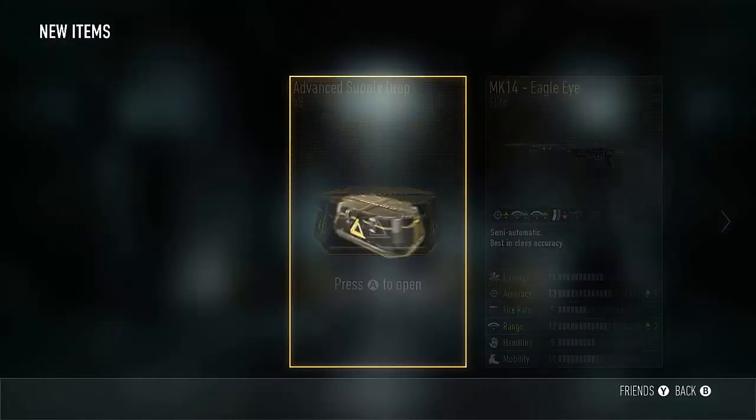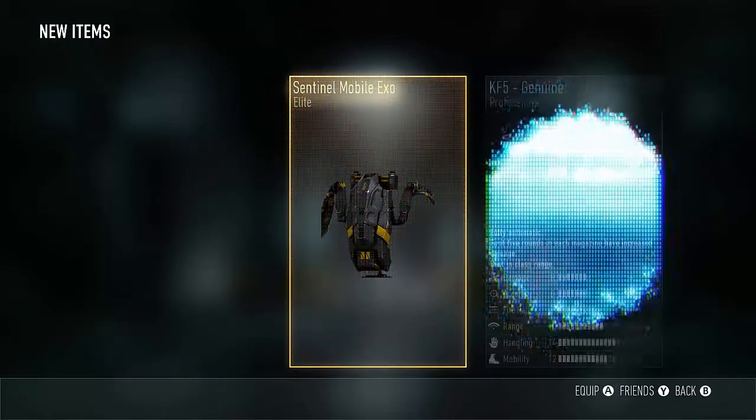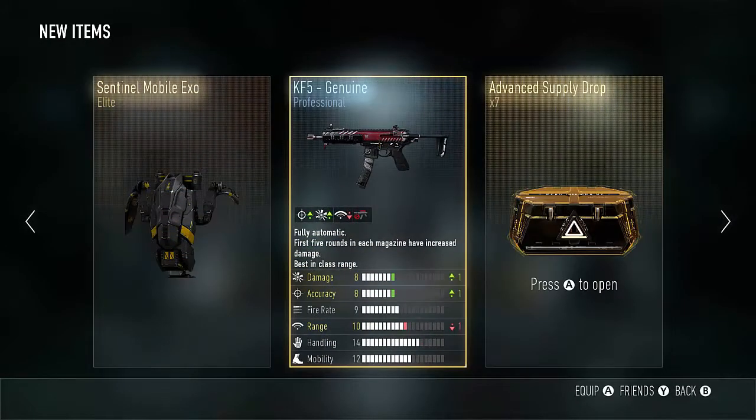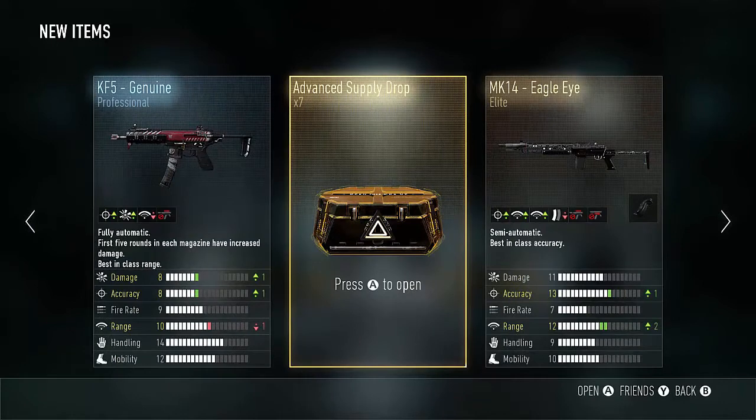Let's open this one. Every elite I get is an exo — stop giving me exos! The K5 Genuine is actually not a bad gun though — minus range but up one in damage, up one in accuracy, but no sights. That's not bad. Seven more.